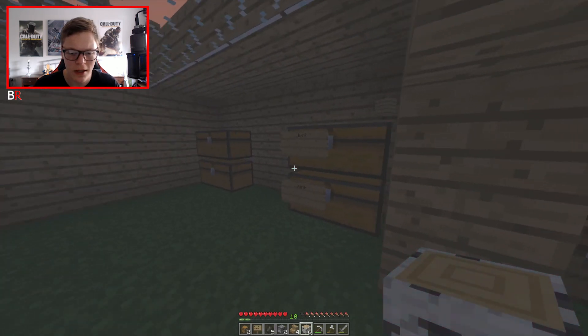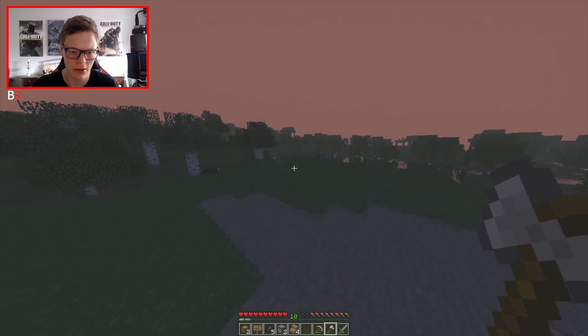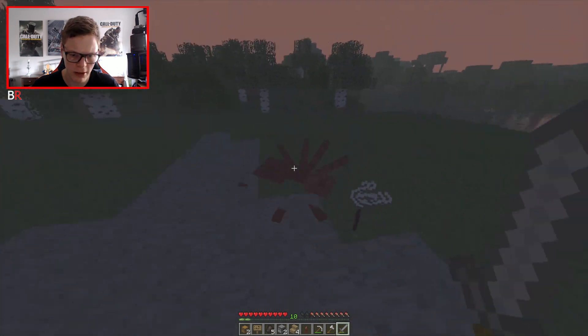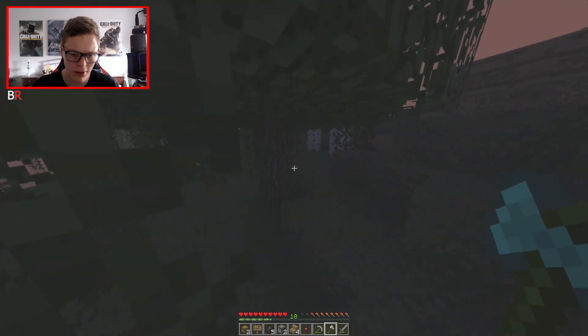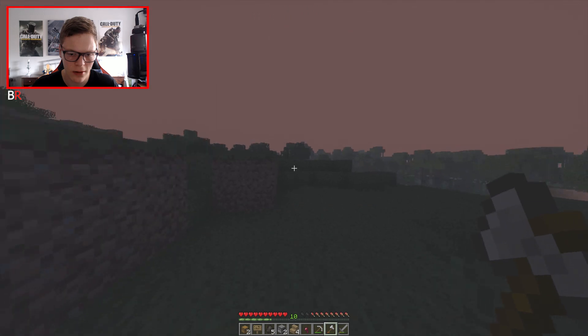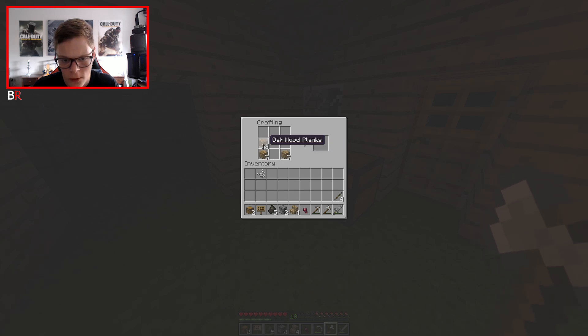We need to craft more fences and we need more sticks. Boom, boom - divide that, we've got 15, that should be enough hopefully. We'll run out - okay we need more wood. We mined so much last episode and used all of it. Let's go get some wood. There's a spider - no you don't. Kill you, kill you - got some spider eye. We just literally need wood, we're not out here to kill mobs. We don't even have armor so we don't want to risk anything.